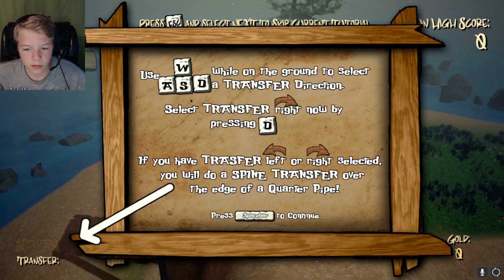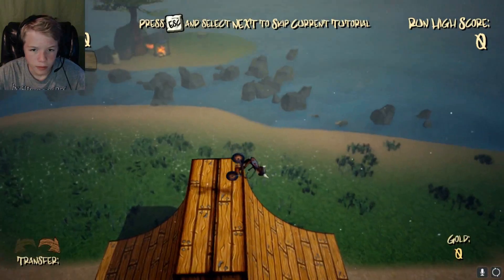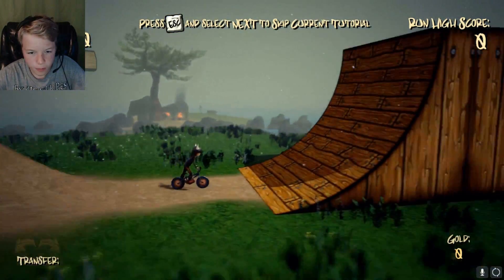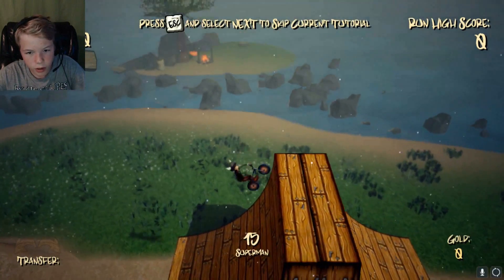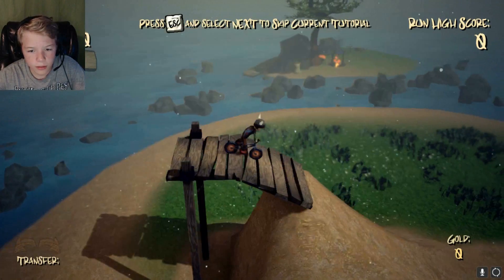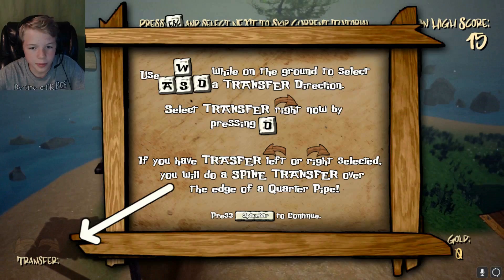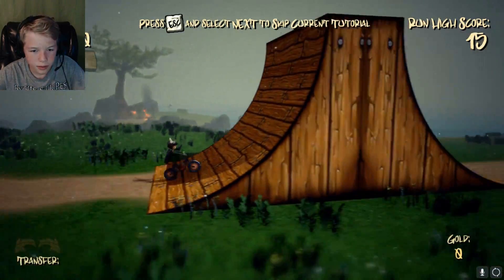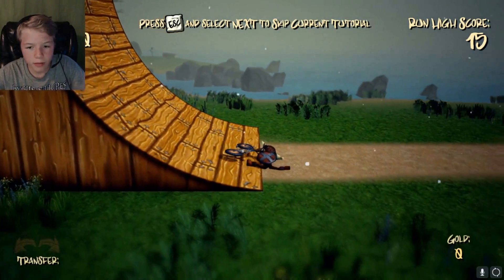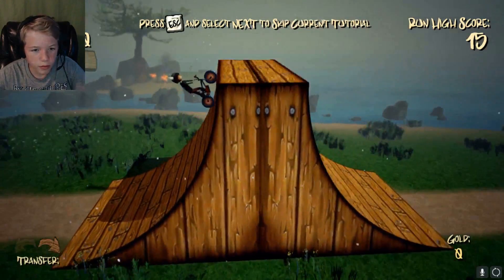Transfer left or right selected — you will do a spine transfer over the edge of a quarter pipe. I don't get that! This is a hard tutorial! How did I do that? I keep pressing space. I can't do that without hitting that! That's so hard!